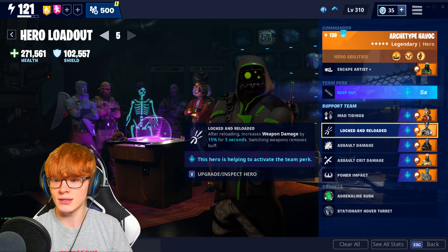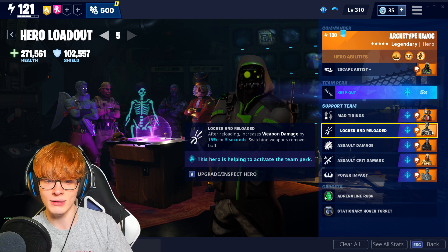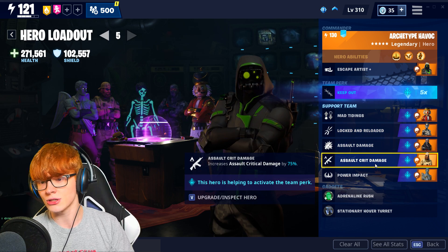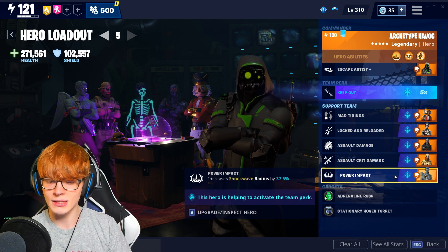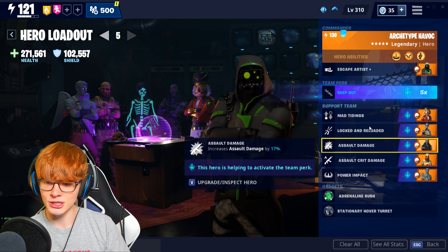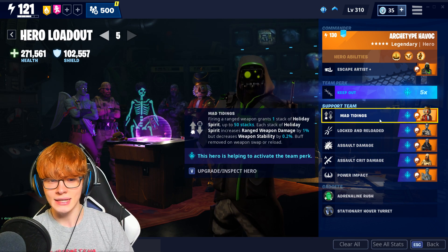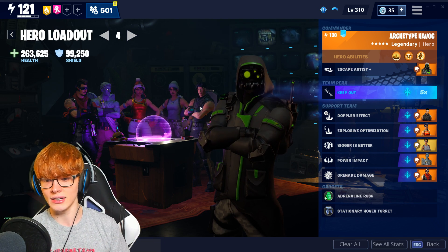Then we have the Assault damage with Havoc, Assault Crit damage with Sledgehammer for 75%, and Stonesy Jonesy for 37.5% increased Shockwave radius. That's pretty much my build for the weapon damage side of Havoc. It's a fairly basic build you could put on really any hero, which is why I did two builds — I wanted this second one to be more specifically tailored to his skill set.